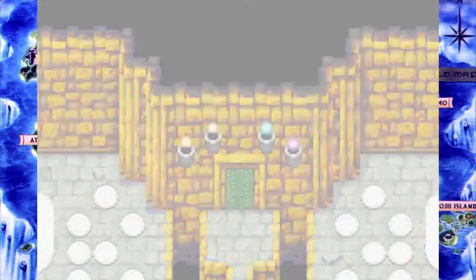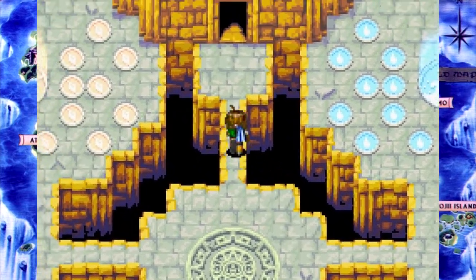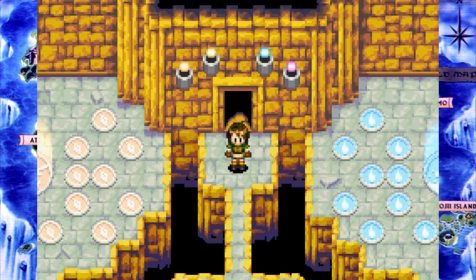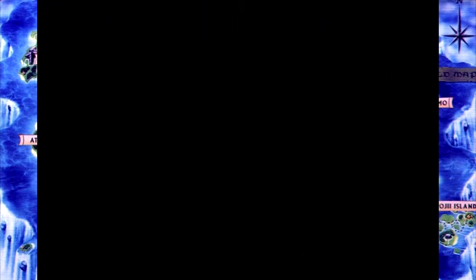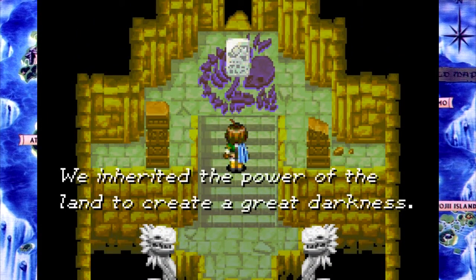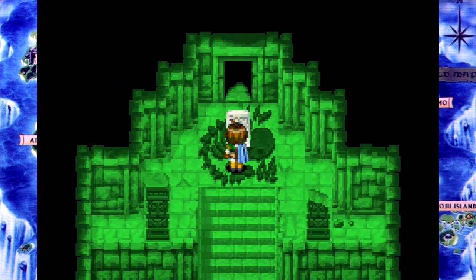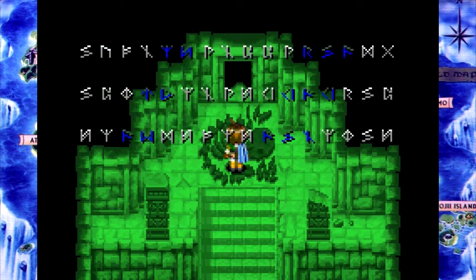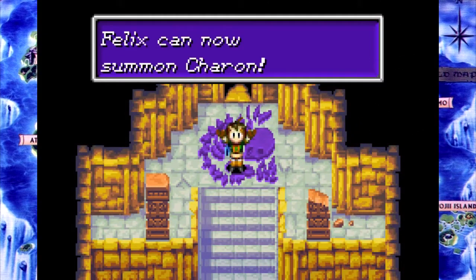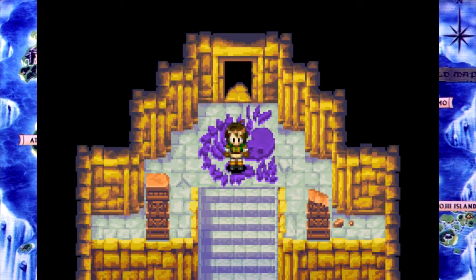Once we've opened the door, the way forward shall reveal itself. Oh, you know what? This is Soul Sanctum music! I miss that song, it is great. And we're getting the land summon right away — you better believe we are. The land will summon Charon, I think. Yeah, Charon! It uses eight Venus Junies and two Jupiter. That's a lot.